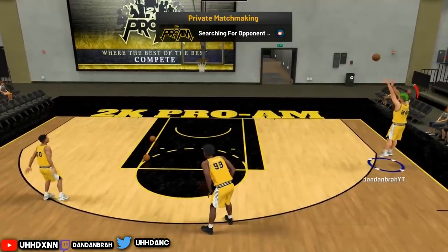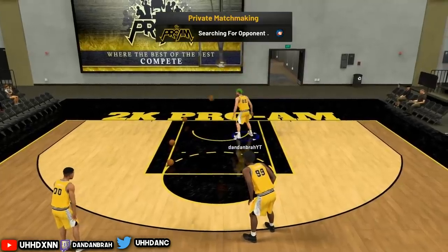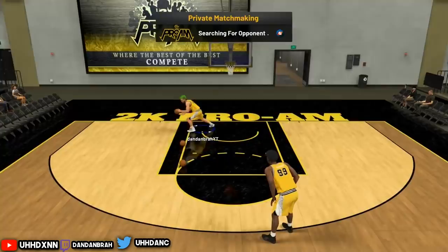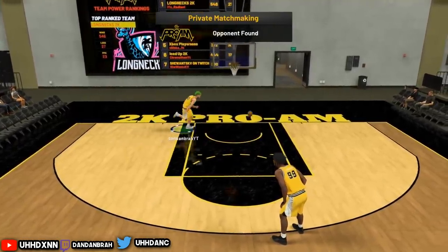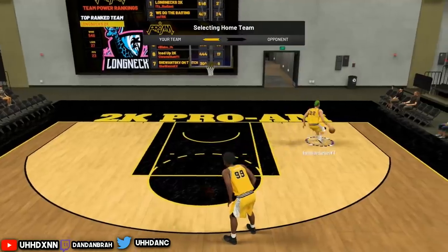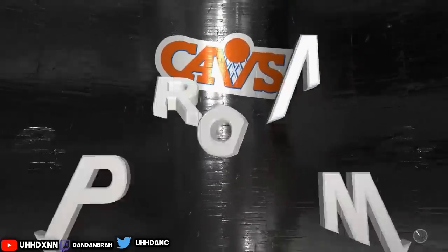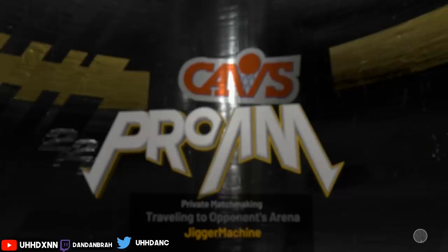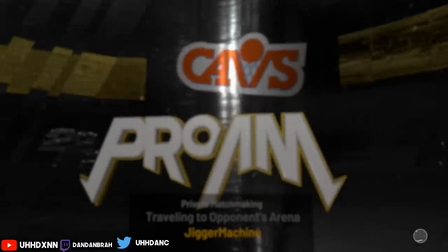Normally you shouldn't get any rep in a private match, but for some reason 2K hasn't patched this yet — this is patch 1.05. It does work. We found the opponent and it's the team my friends are in. This glitch is working as of right now on 1.05, so if you want easy park rep, do this glitch.